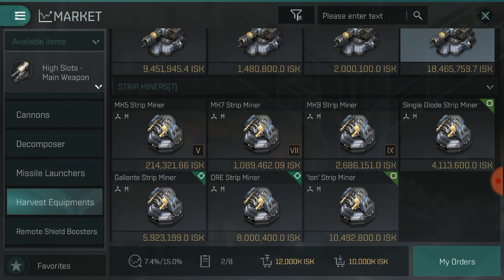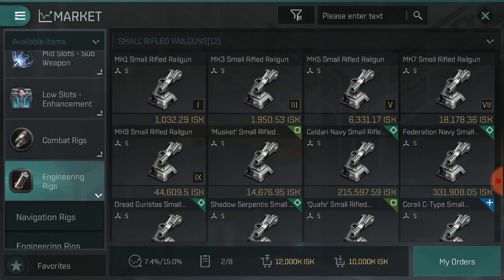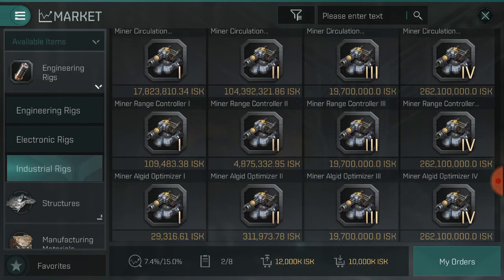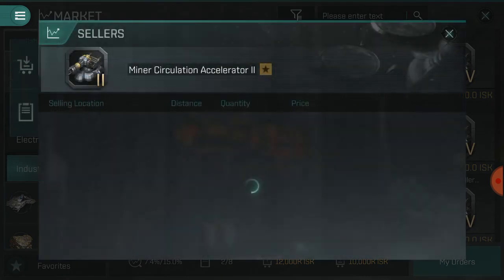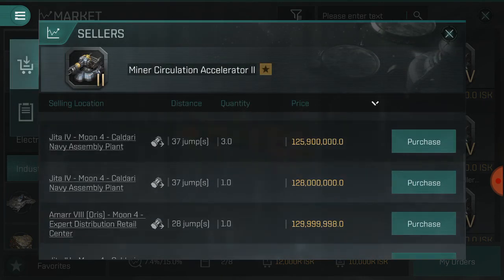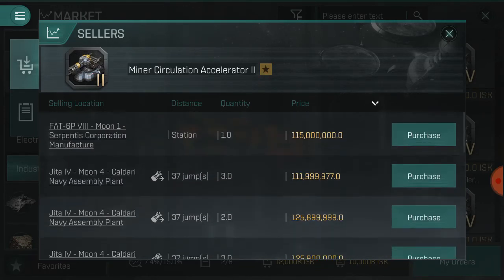Considering all of this, players are also going to have to buy mining rigs. Moving down to engineering — Miner Circulation rigs will start to drop in price over the next few days due to the introduction of Miner Circulation 3. As you can see it has dropped severely — 110 million is a very reduced price for them right now. However, you can expect it to go up drastically in the next few days.